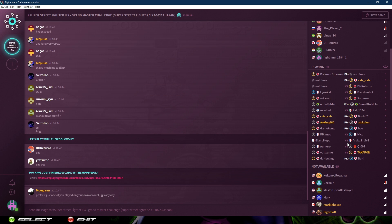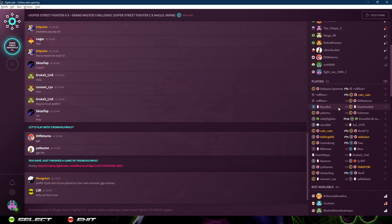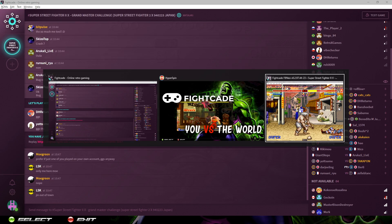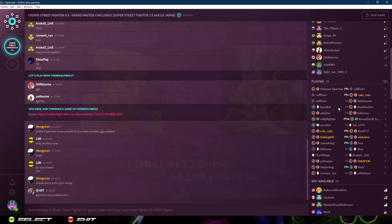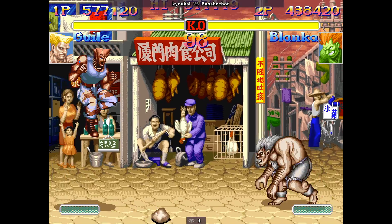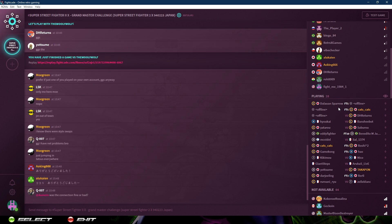If you want, you can also be a spectator of an existing match. Over here you have people that are playing — right-click on them and select Spectate, and you can actually watch two people fight each other. I'll Alt+Tab to select the game window, then Alt+Enter to full screen it. Right now you're watching the two people up there — KuYokai versus Banshee Bot — and they're fighting each other. Pretty cool that you get to watch other people play.